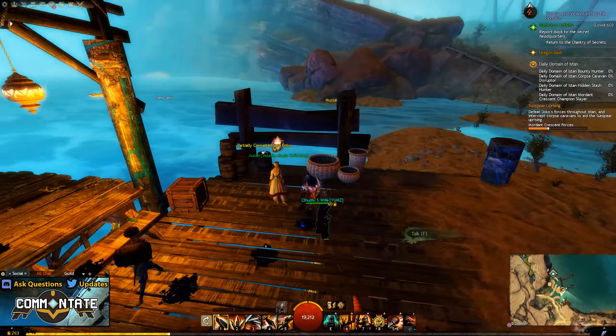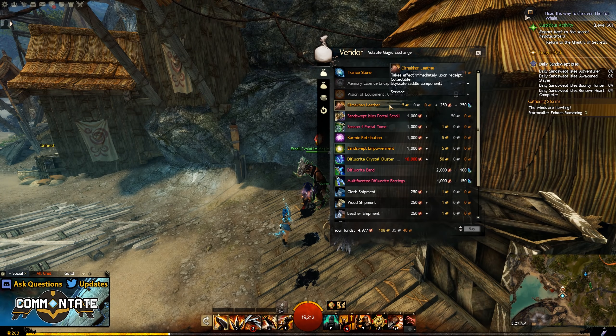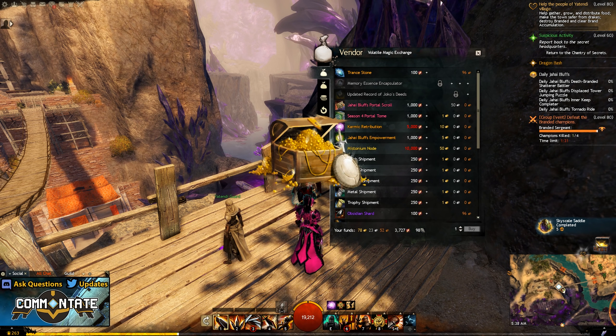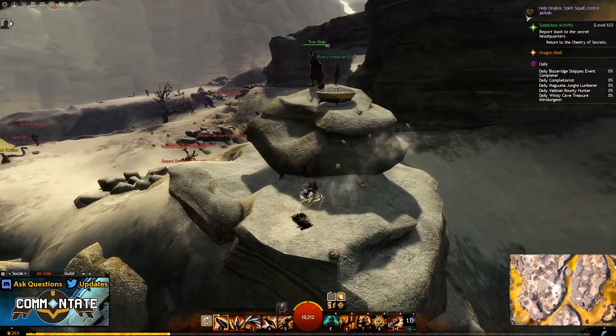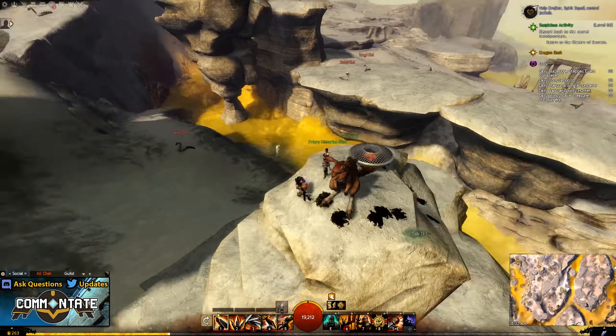So with that in mind, head to each and every one of the Volatile Magic vendors in the Living World Season 4, and you should notice a new item has become available for 250 of that currency, 5 gold, and 250 Volatile Magic. To spend your 500 Trade Contracts, another 5 gold, and another 250 Volatile Magic, you'll need to track down Priory Historian Alyssa.